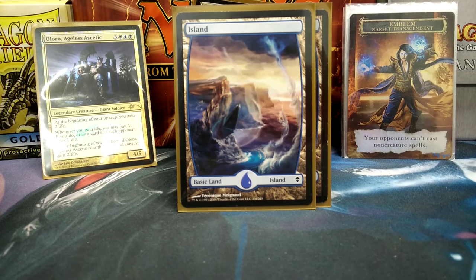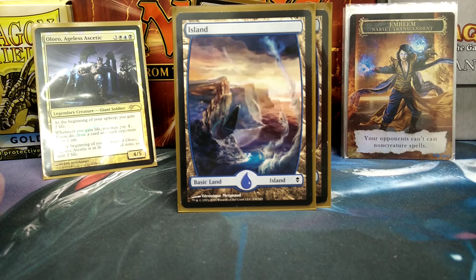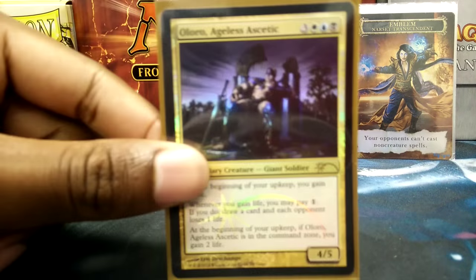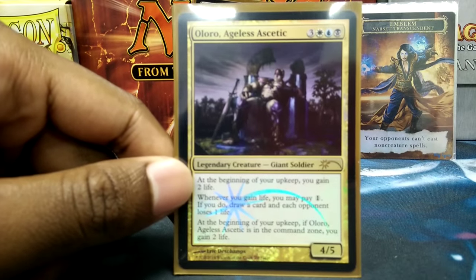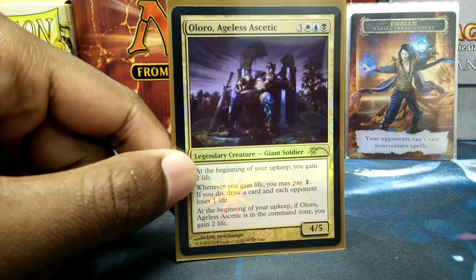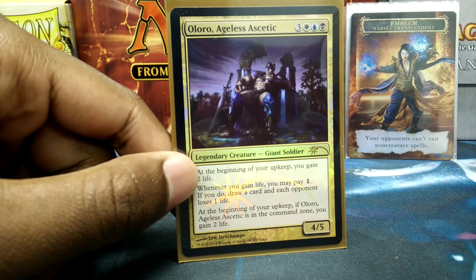The reason why I chose Oloro the Ageless Ascetic is because I actually bought my first Commander deck down here at the Silver Unicorn slash Time Capsule in Hopewell, Virginia. I love Commander — I was a big Esper fan at the time, just started Magic, and I just fell in love with it and I've been building it for about a year now. I did know they actually had Oloro as a Judge promo, so I recently got him and went on a big tangent getting everything I could need for any sort of good control deck in EDH.